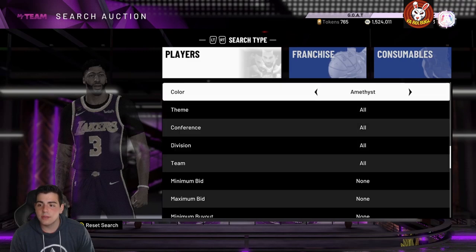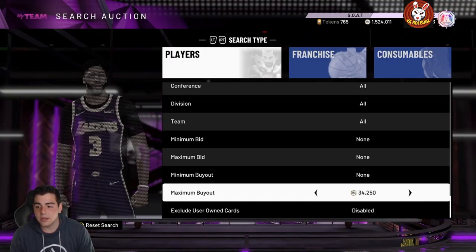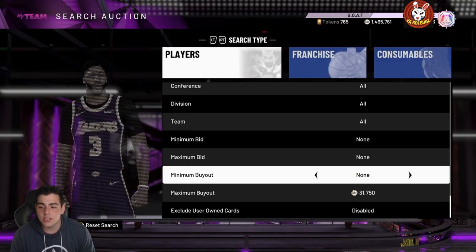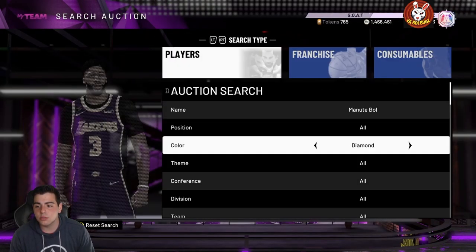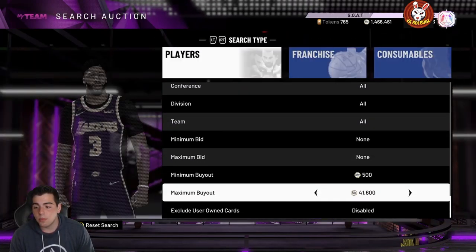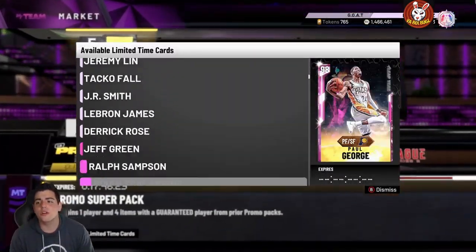I'm going to buy some Manute Bols around 40K — I definitely do not see his price staying here. You guys should try sniping Manute Bol; I promise you this is the most rare card in the game. You can also flip between the pink diamond and sapphire versions throughout the day. The pink diamond at around 28-30K is a definite buy — that's way too cheap for a 7'7" monster, especially paired with his son who is absolutely insane. Keep checking between the pink diamond and sapphire; the pink diamond goes up a lot.